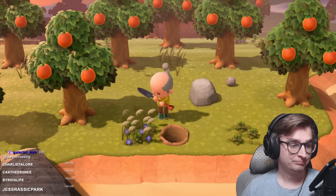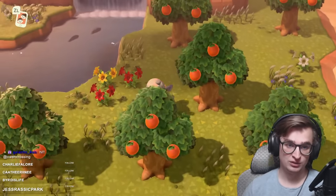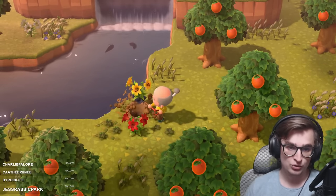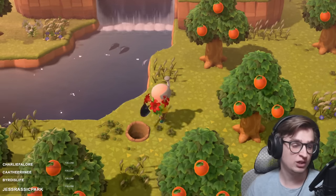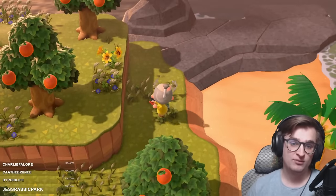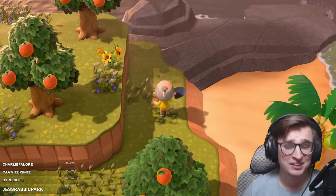Much to my absolute shock, it seems that flowers are now the reason holding me up. I was so hopeful that after decorating my island head to toe it would finally be enough — but nope. Flowers are an easy problem to solve, luckily, as getting them from Nook Miles Islands is easy enough, albeit tedious. Plus, I can water my existing flowers to boost my score as well. I really, really hope this is it — here we go.